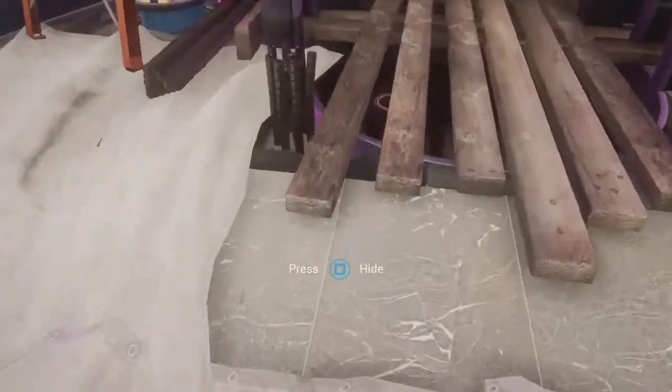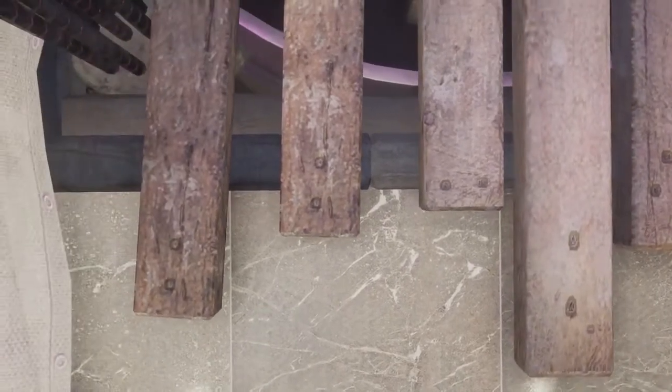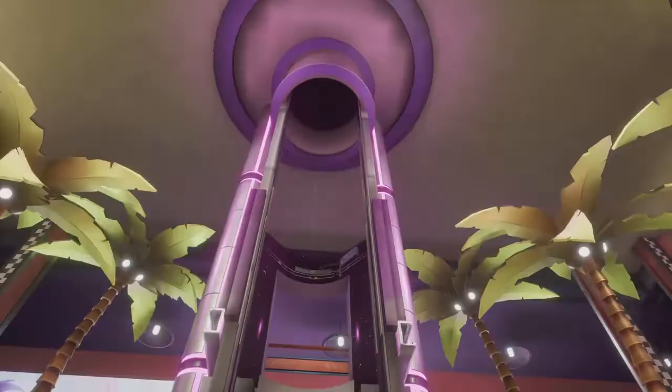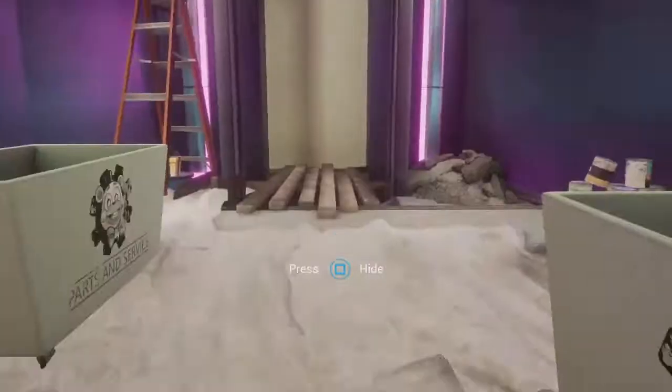Now obviously this elevator is not supposed to do this. What I'm expecting this to be is a DLC elevator where this is going to bring us to a whole different floor that we haven't seen before. And that's why we can't access it at the moment, because if you go up the stairs behind the banister, you'll actually see there's nothing there.